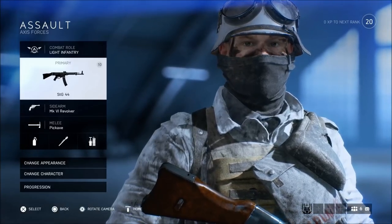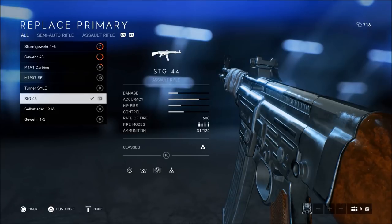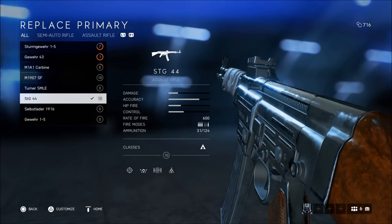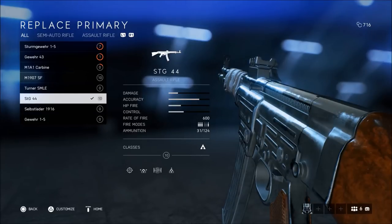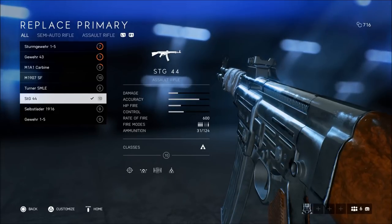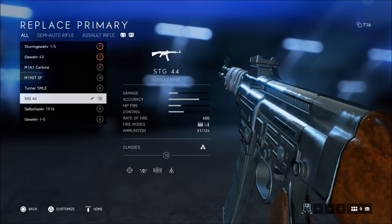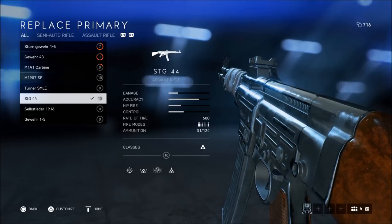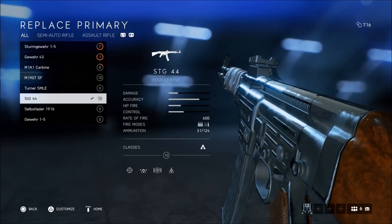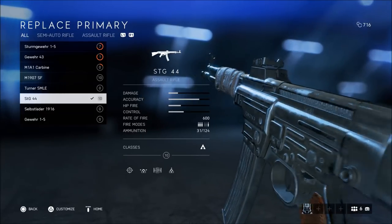Now moving into the primary weapon that I use on the Assault class, it has to be hands down the STG-44. To me, it's the best one and the most fun one to use. I just feel so much satisfaction once I kill an enemy with this weapon. It's a very good weapon — very decent rate of fire, a good amount of rounds in a clip, very high accuracy, so it's good for medium to long distances. Damage is a little bit on the lower side, but this gun is getting a damage boost — every bullet is going to do 25.1 instead of 24.1 damage per shot with the upcoming update, so it's going to be even stronger than it is now.